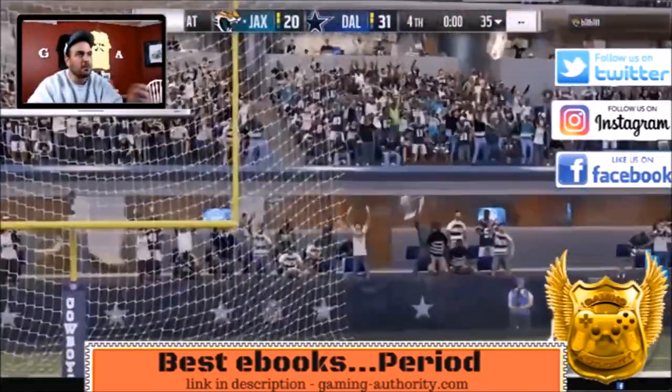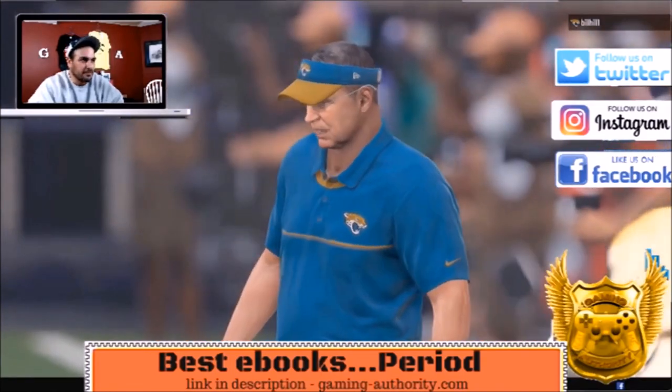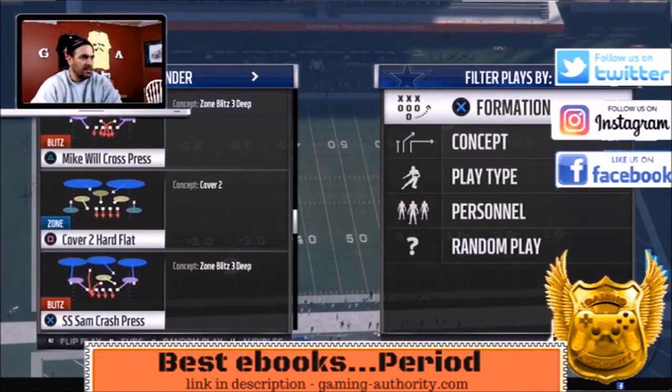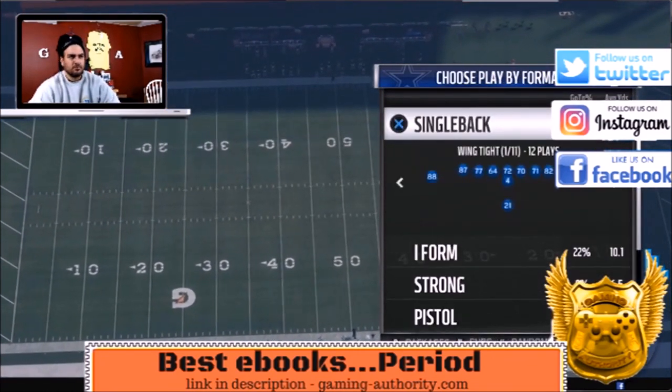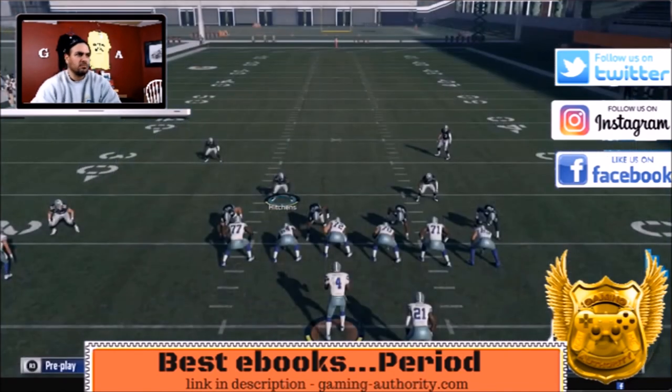He finally goes back to pass and scores there. Stay tuned — coming up we've got the fast blitz from the 4-3 Under. Thank you guys for watching, stay tuned for the free play. Now we're going over the 4-3 Under SS Sam Crash Press. I like to run this to the left so I flip the play.